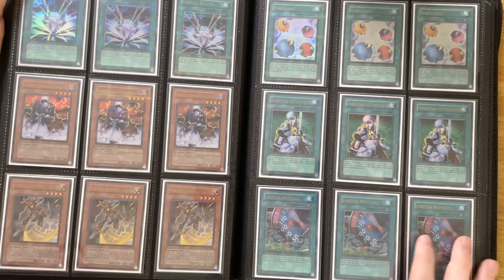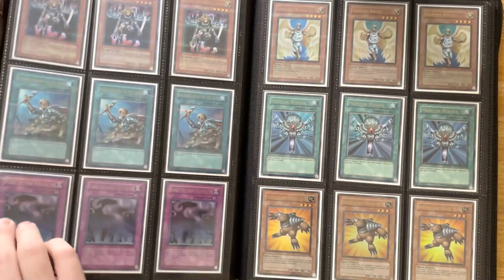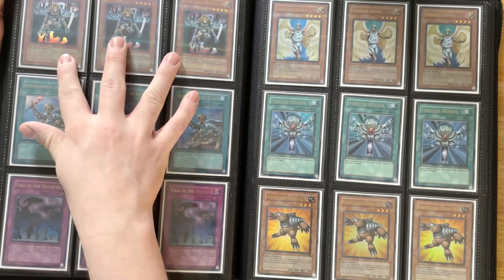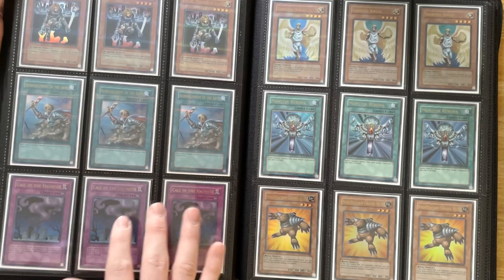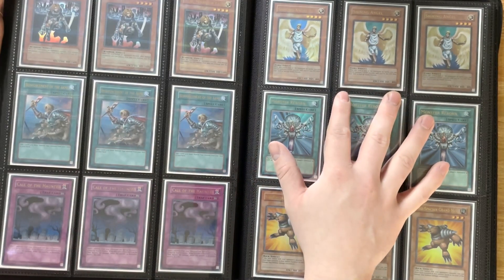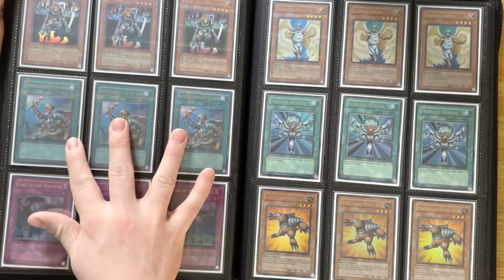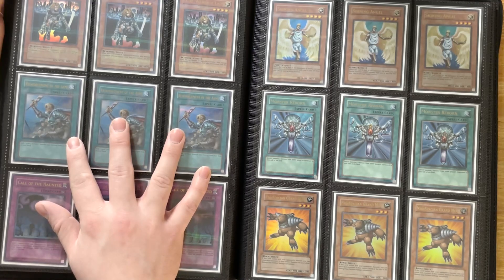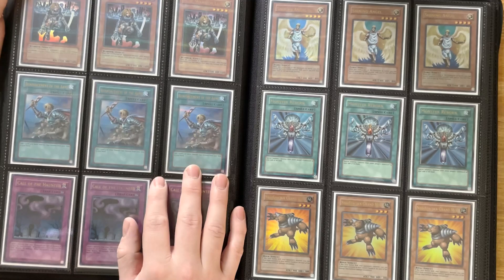Three Nobleman of Crossout. Three Limiter Removal - hate this card, died a lot to that. Three DD Warrior Lady. Three Reinforcements of the Army - this is the one that took me the most to complete in the collection, purely out of the price, because goat format players play Reinforcements of the Army in Warriors, which is a powerful and popular deck. So yeah, that's why that took so long.